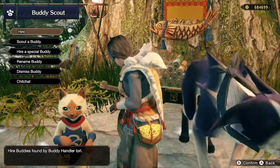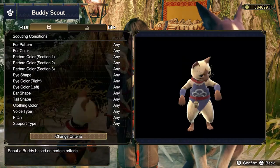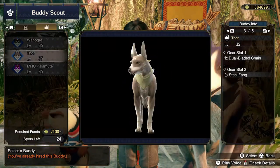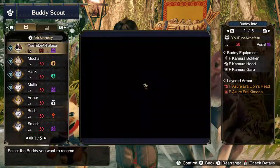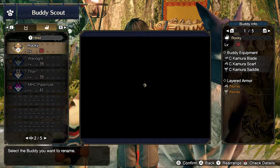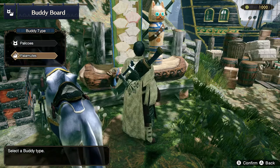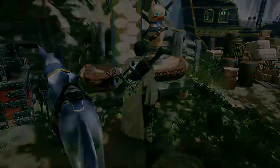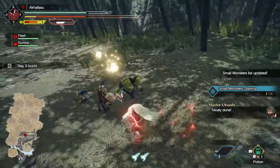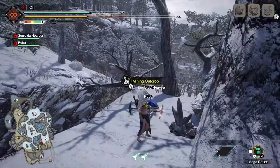At the Buddy Plaza, you will get to meet Iori, the Buddy Handler. Here you can hire new buddies with different moves and skills, scout for something specific that you like, and download any special buddies. You can also rename your buddies — yes, even the ones you created, but not the special downloadable ones. At the Buddy Board, you can assign two buddies you want to take along on a hunt. You can take two buddies with you if you are playing solo, or just one buddy if playing with others. This means you can take two cats or two dogs, but I recommend taking one of each type because both have different properties and act very differently in hunts. For example, your palimut allows you to travel really fast when you ride it, and your palico will also loot for extra items.